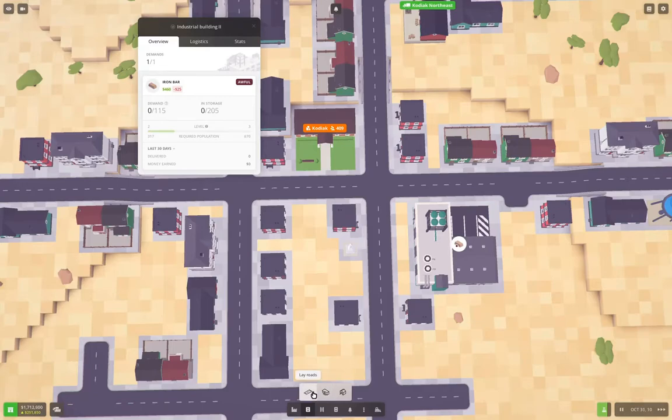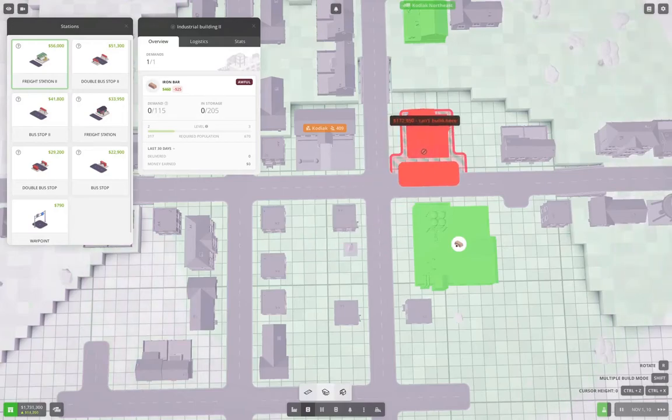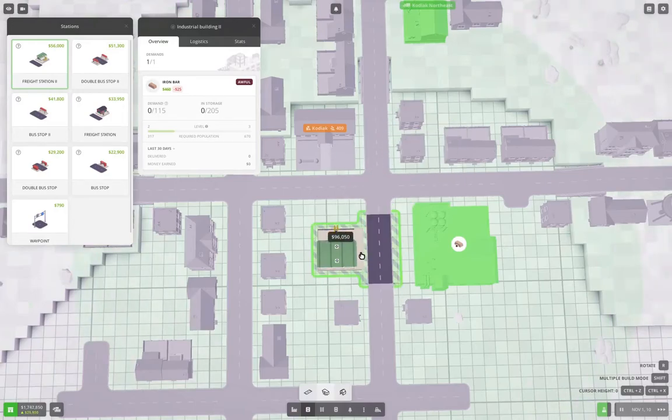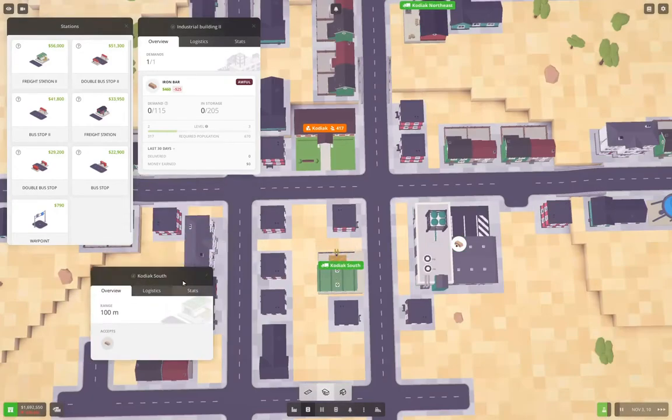We're going to grab a Freight Station 2, which we'll build right here. This will be Kodiak South.